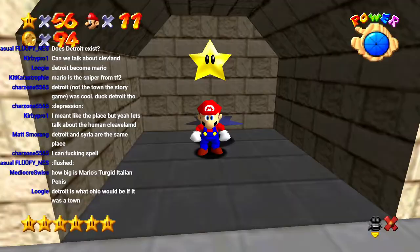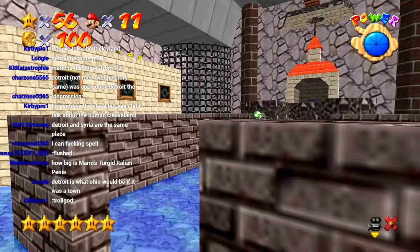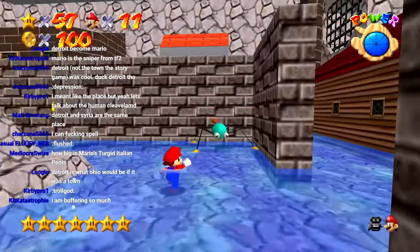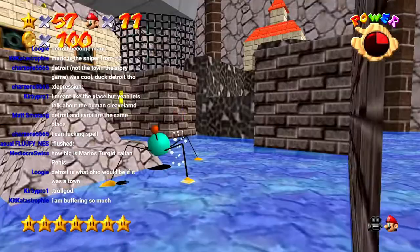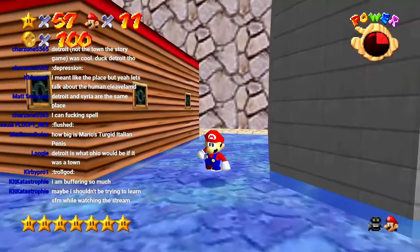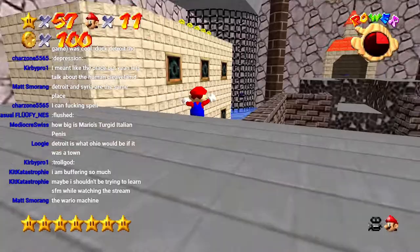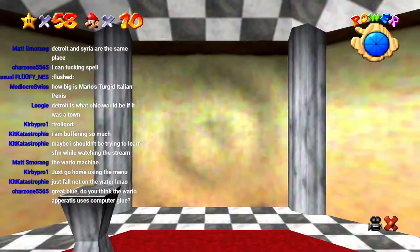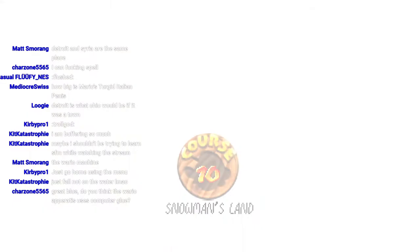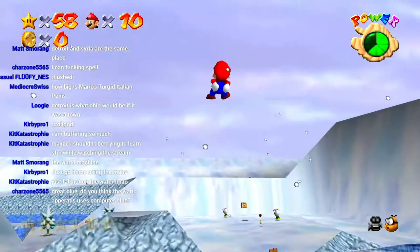We're six coins out from the hundred coins. We were having a discussion about the Wario apparition, and Steam Tam was like, 'Oh yeah, the Wario apparatus, that's crazy, right?' And I'm like, 'What the heck is a Wario apparatus?' Oh balls — now we have to die. Hello? Kill us, kill us, depressed spider. Kill us! He's like, no. Let us die! Don't grab those coins. I think we can kill ourselves just by precision jumping. We did not kill ourselves with precision jumping. My one goal is to die and I can't even accomplish that on command. Finally — sweet release. Great Blue, do you think the Wario apparatus uses computer glue? Yes, I think so — the Wario apparatus does in fact use computer glue. What an excellent observation.